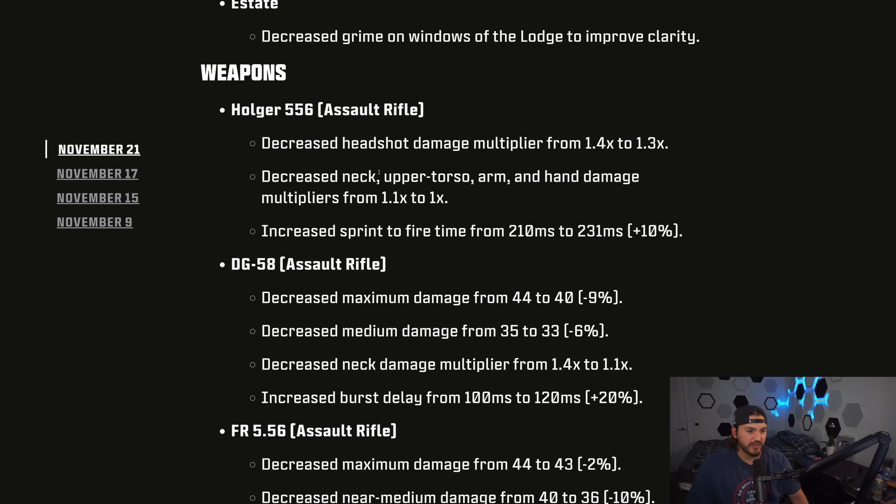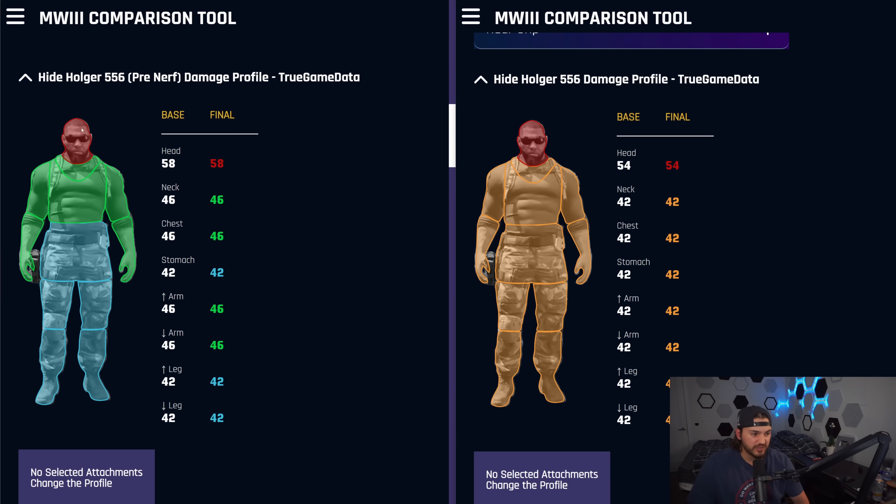Back to the Holger. On the left we have the pre-nerf Holger — this is what it originally was. We see 58 damage to the head, 46 for this whole big chest hitbox covering arms, chest, and neck, and then 42 to stomach and legs. Over on the right is the new damage profile. They basically just removed the chest hitbox and lowered the headshot damage, so now the entire body is the same damage — that 42 that was just stomach and legs before.